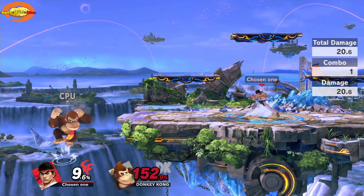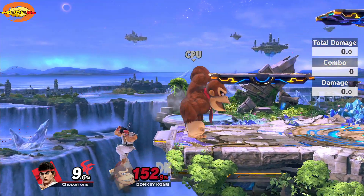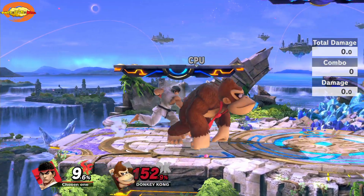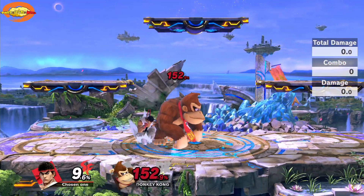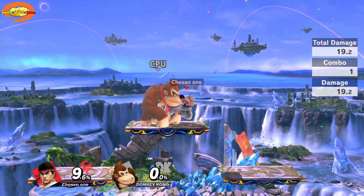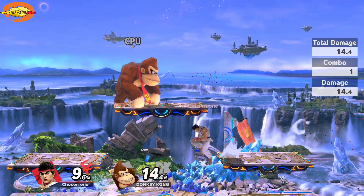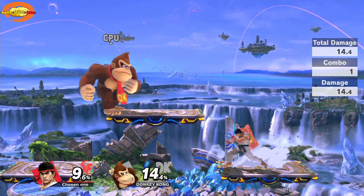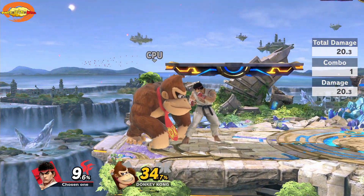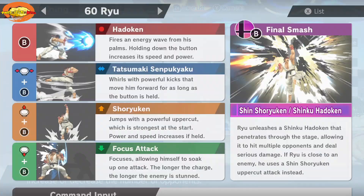When you jump, his jump attack is a downward punch that does 14 damage if you hit it right, and you can knock somebody out with that. That's pretty much it for his light attacks — let's get into his B attacks.